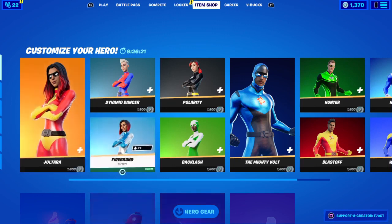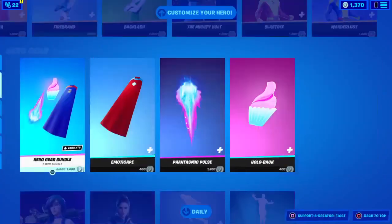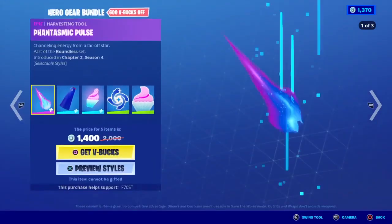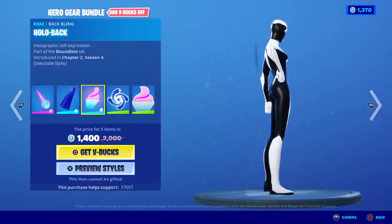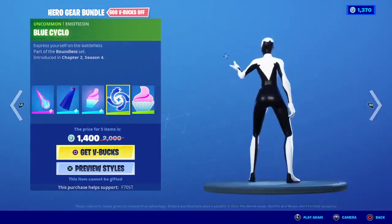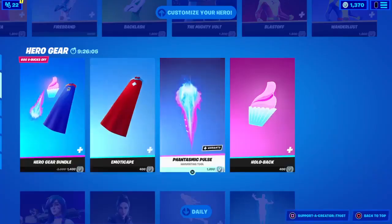So we do have the superhero skins back with the Jotaro. I actually got the Fybrand, and we have the hero gear bundle which has the plasmatic pulse, the emotic cape, the hollow back which you cannot see, and the blue cyclo and the cupcake emoticon.